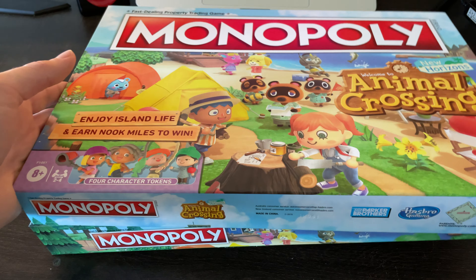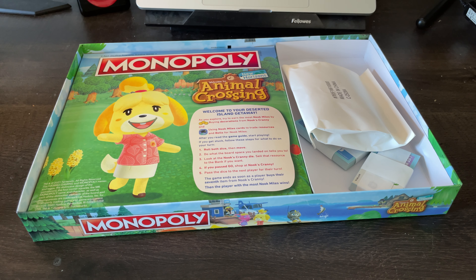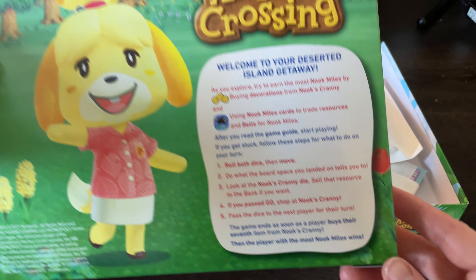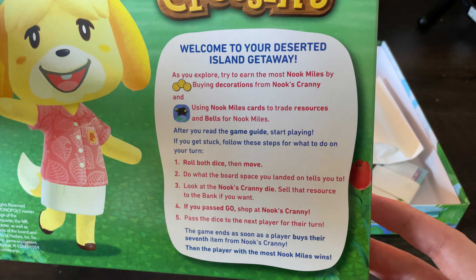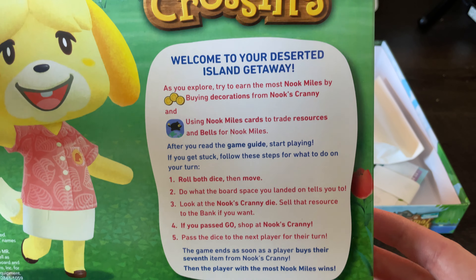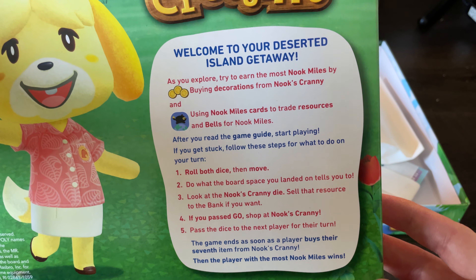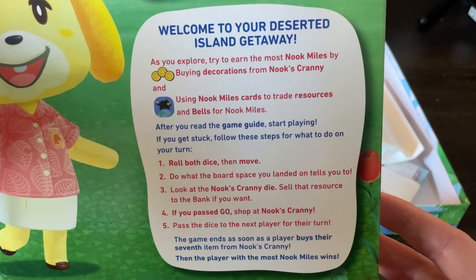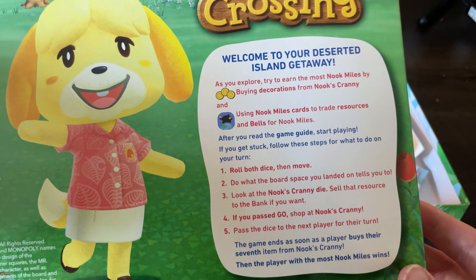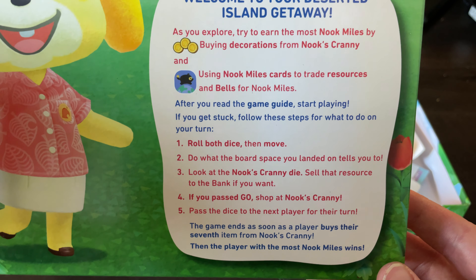I know how to open a Monopoly box correctly. Inside we've got what looks to be just a little paper insert — pretty much how to play. As we explore, you try to earn the most Nook Miles by buying decorations. By buying stuff in Nook's Cranny, using Nook Mile cards and bells, you can earn more Nook Miles. So you're not really buying property — maybe I should keep the Star Wars edition because this seems completely different.